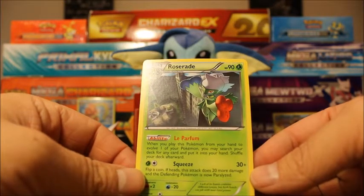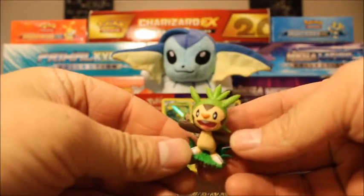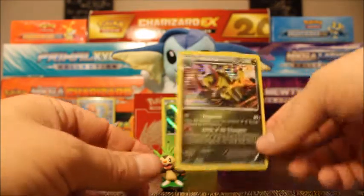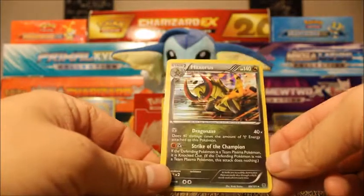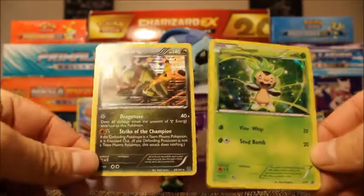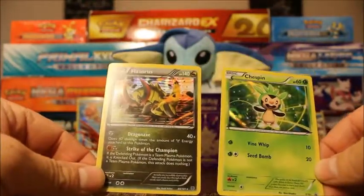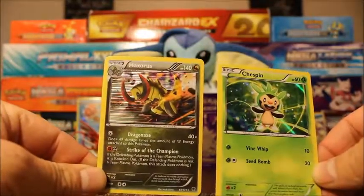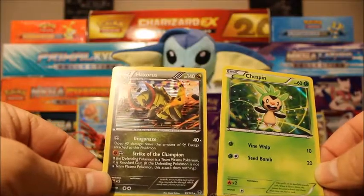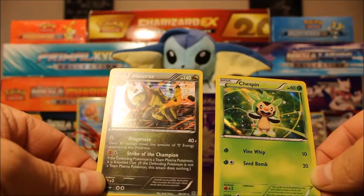So Roserade is going to be my final rare of today's video. But we did get the adorable Chespin, the Haxorus Holo from the Plasma Blast, and the Chespin Promo. It was a good second day — out of three packs, each had something pretty good in it. This video was number two of my opening series — I still have ten boxes to go. I can't believe it. Hope you enjoyed this video guys, thank you for watching, see you next time!